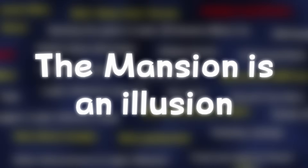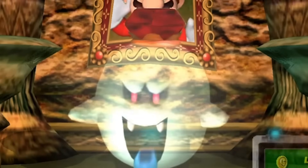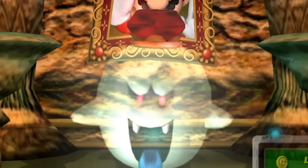The Mansion is an Illusion: the further Luigi goes into the mansion, it becomes more and more clear that the mansion is nothing more than an illusion created by King Boo to lure Mario and Luigi and trap them.